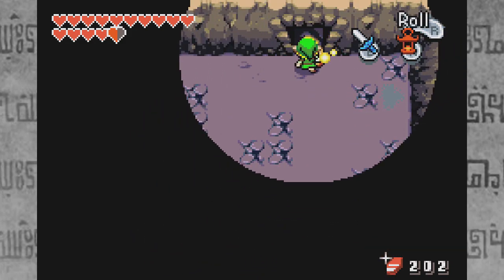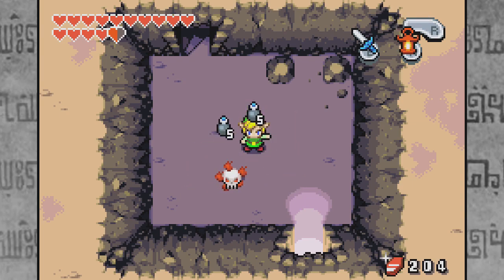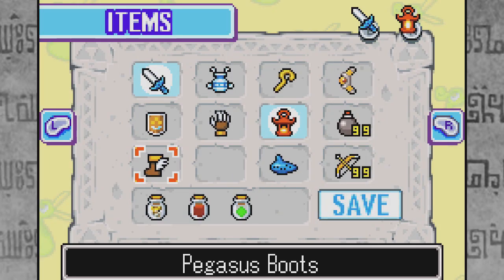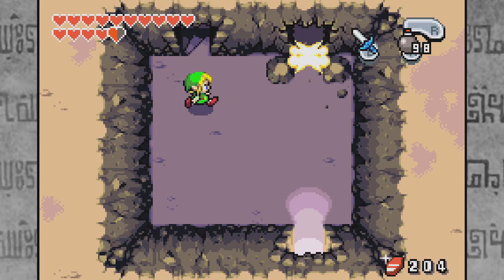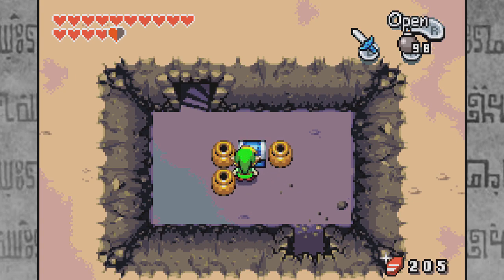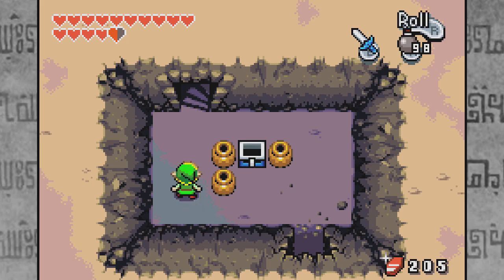With our flame lantern equipped, we can see in this cave. Moving over this way, we have some rocks next to a wall which seems barren, but after we place a bomb and have it go off — can you please get off of me, flaming enemy? We have a treasure chest. Can I stop, drop, and roll? That actually kind of worked. Inside is 50 mysterious shells.